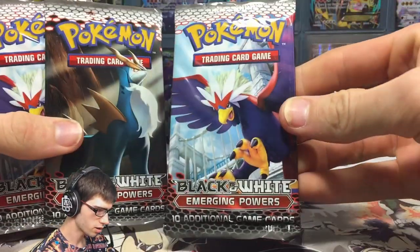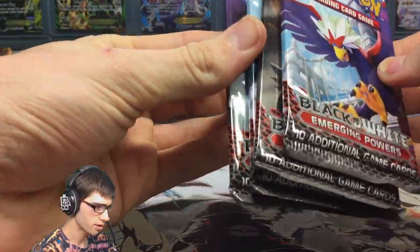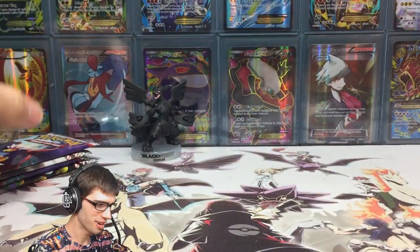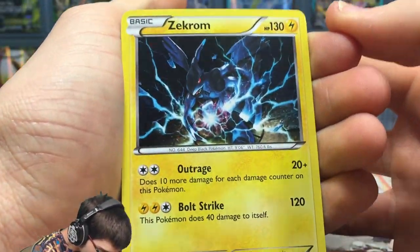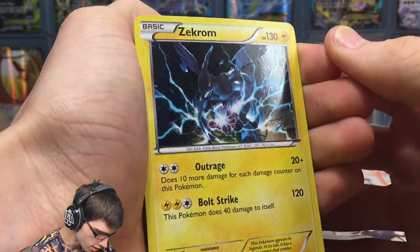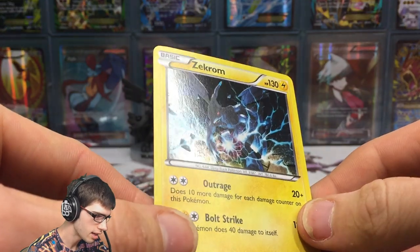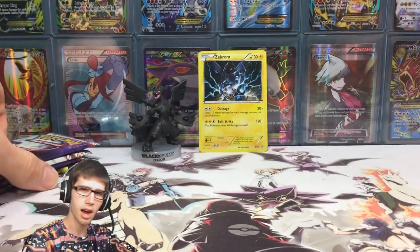So yeah, we got the four booster packs — we got a Braviary, a Cobalion, another Braviary, and a Tornadus. Let's move on to the promo — very interesting promo art. It's got 130 HP with Outrage and Bolt Strike. It's Black and White promo number 24. It's a really clean holo — there's a slight galactic-y kind of bubble to it. It's interesting, very different, and the art style is really different as well.